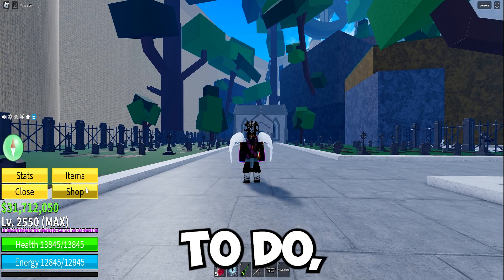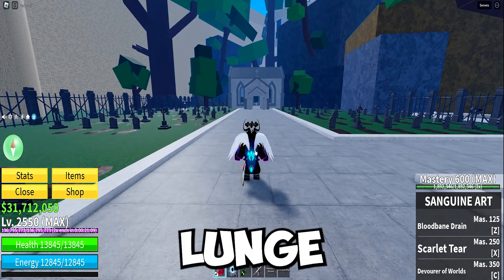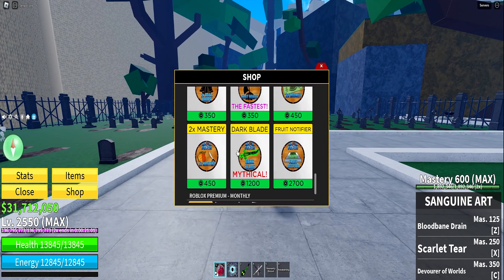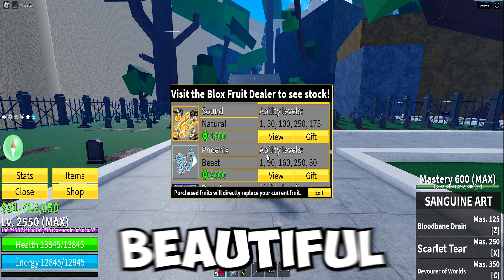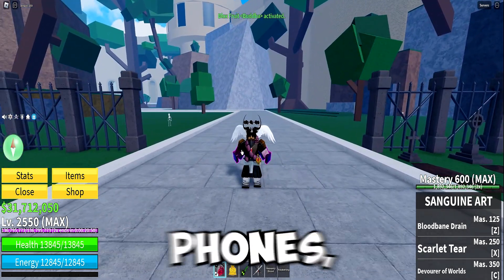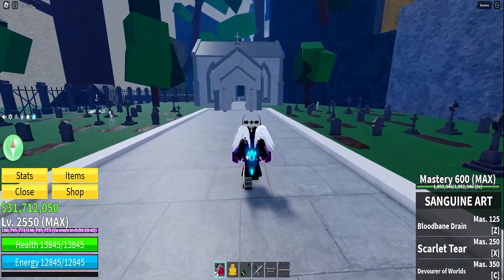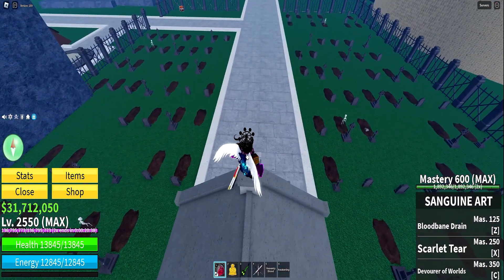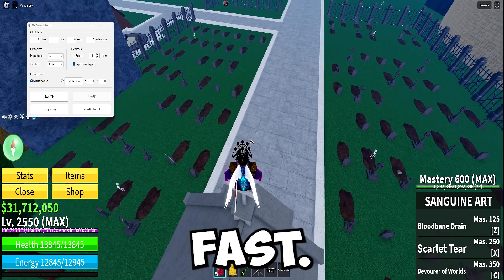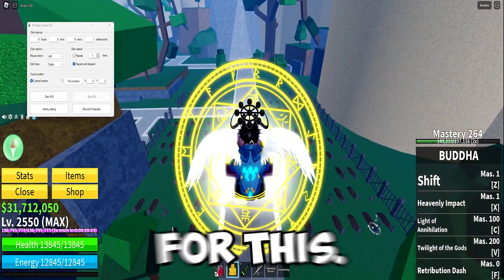The first thing you want to do is take out a melee that doesn't kick you back. You don't want something that lunges you forward like a sword would. The second step is to have Buddha equipped — Buddha is going to be your best friend for this method if you're farming bones and demonic wisp. You want to run up here, and you don't need much — just an auto clicker set to around one millisecond.